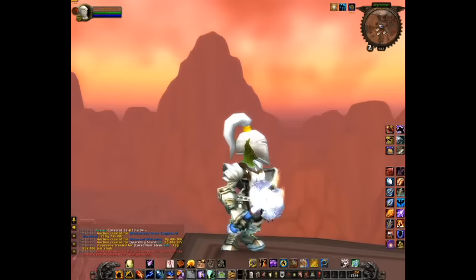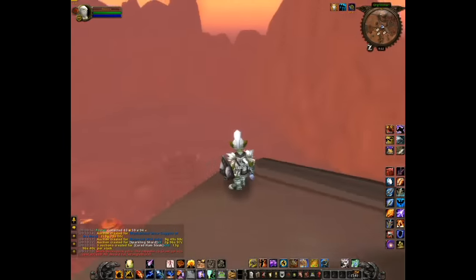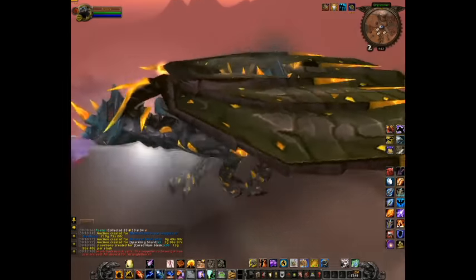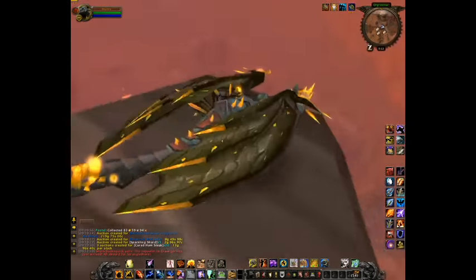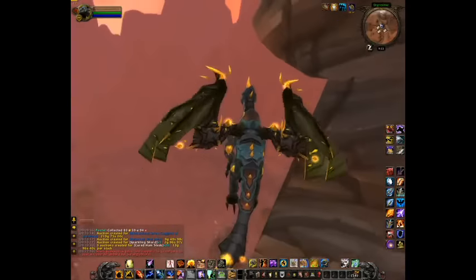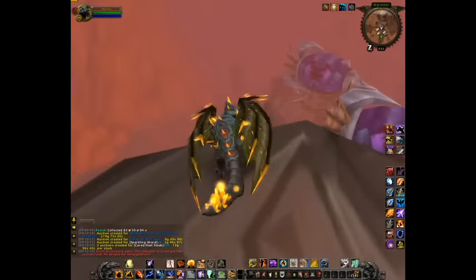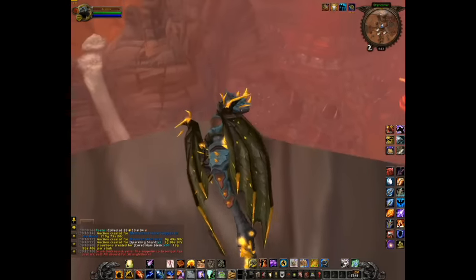Let me go on to show you two mounts that I have recently gotten. First of all is the Vial of the Sands, and this is a mount that can carry a player on its back and fly around. I can carry people around wherever I want to — take a friend there, fly him there, drop him off. So that's a cool thing if you're questing with a friend.